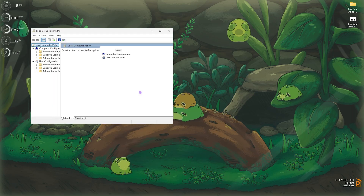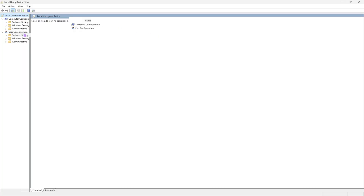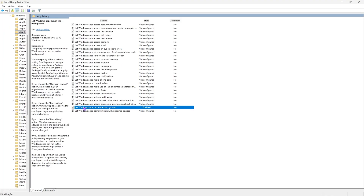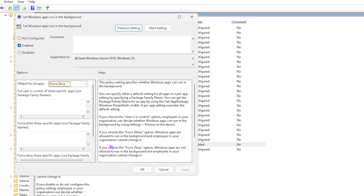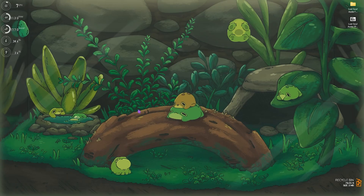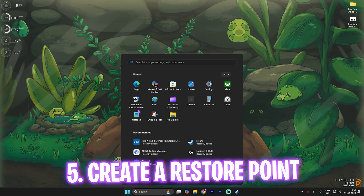Next step is disabling background applications. Search for and open the Local Group Policy Editor (Edit Group Policy). Navigate to Computer Configuration > Administrative Templates > Windows Components > App Privacy. Find the policy Let Windows Apps Run in the Background, double-click it, set it to Force Deny for all applications, and click Apply. This will prevent background apps from running and allow your PC to run games more smoothly.